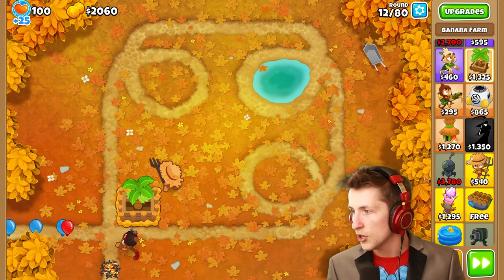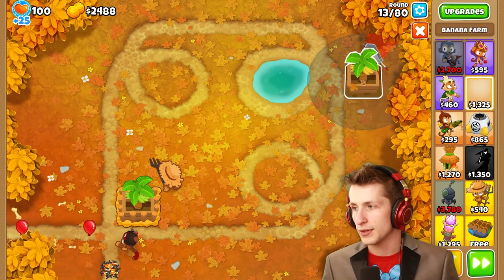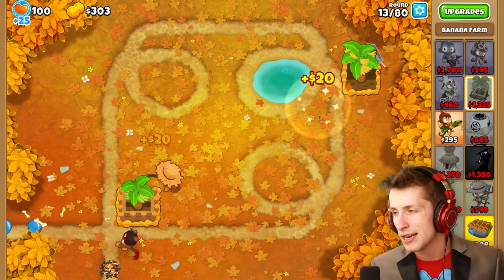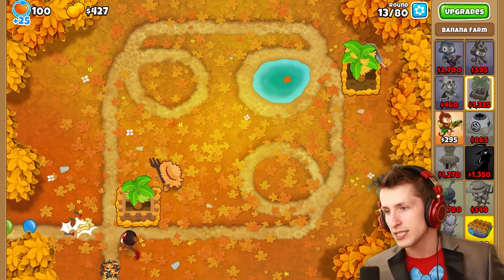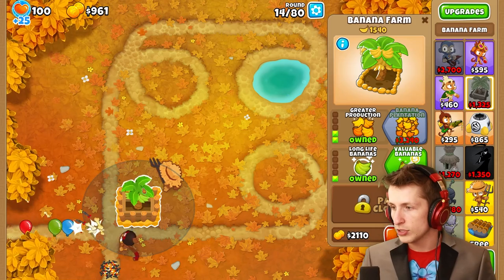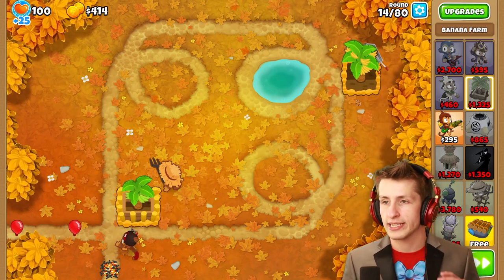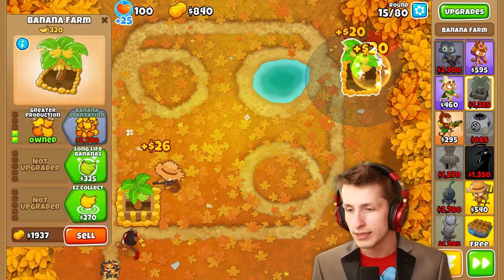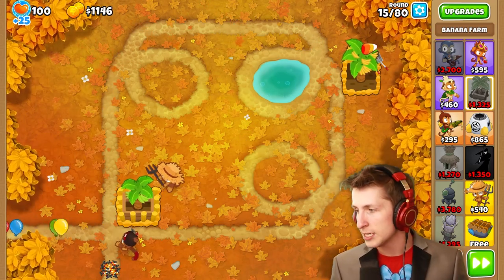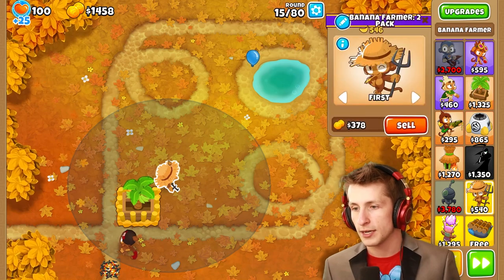So we're going to have to focus on getting some other things — maybe like two banks. I also want to focus on making sure we don't just immediately lose, because defense should probably be one of our number one priorities. I honestly should have made this into a bank first, but it's okay. Actually, can we turn this into a bank? We actually can still turn this into a bank, so we're going to turn both of these into banks and then put the main banana farm right here in the middle. That's the whole plan.